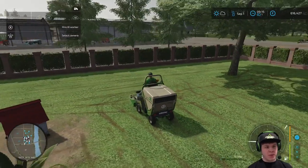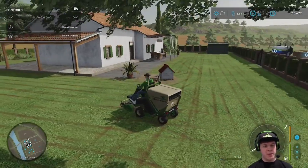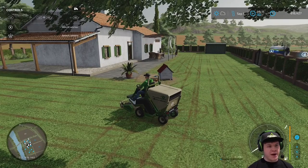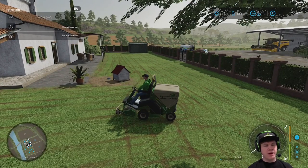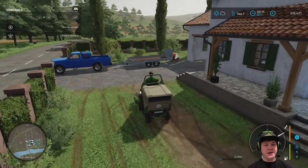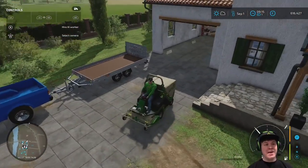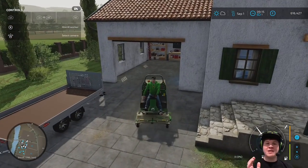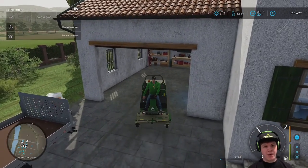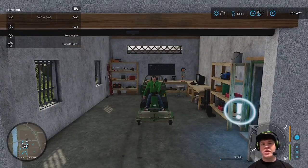And there we go — that is the lawn mown. We've got a nice flat lawn around our house now. Let's go ahead and put the mower back away. This is not really what you guys came here to see — you came here to see some farming — so let's go and hop into one of the tractors and check out what we've got to do in the fields.